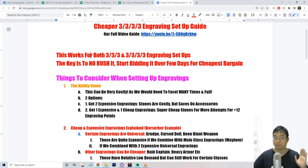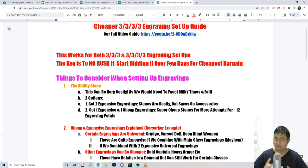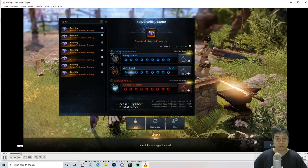This method works for both three max-level engravings and the four max-level setup I currently have. First, there's no rush for engravings, but you want to start bidding and buying items now while they're cheap. This may take a few days if you're looking for a bargain, but if you don't start looking, you might not get a discount — and when the Valtan patch arrives, engraving prices may go up.